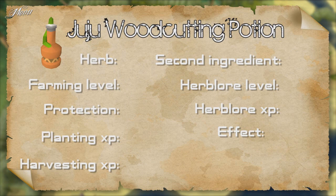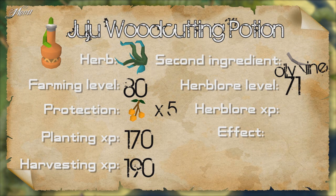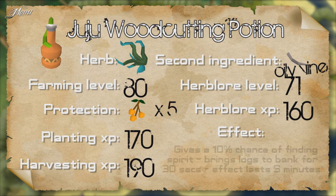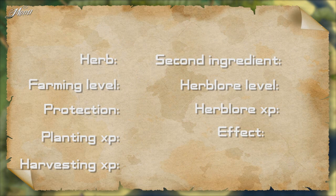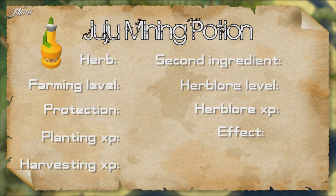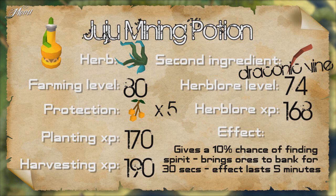The Juju woodcutting potion uses the herb Samadon, requires 80 Farming, 5 calverberries to protect, and gives 170 XP for planting and 190 XP for harvesting. The second ingredient is the oily vine — requires 71 Herblore and gives 160 XP. Drinking it gives a 10% chance of finding a wood spirit while woodcutting, which will bank all your logs for 30 seconds. You can get more than one spirit in the 5-minute effect. The Juju mining potion also uses the herb Samadon; the second ingredient is the draconic vine — requires 74 Herblore and gives 168 XP. Drinking it gives a 10% chance of finding a stone spirit while mining, which banks all your ores for 30 seconds. You can get more than one spirit in the 5-minute effect.